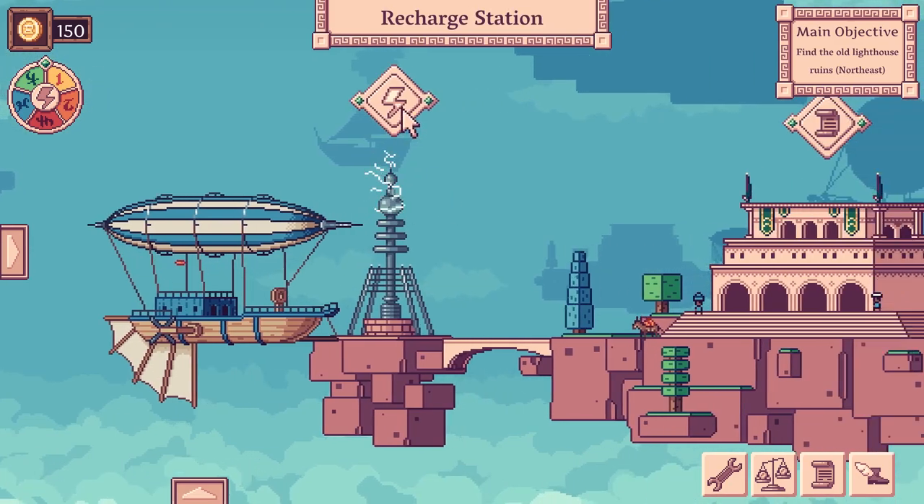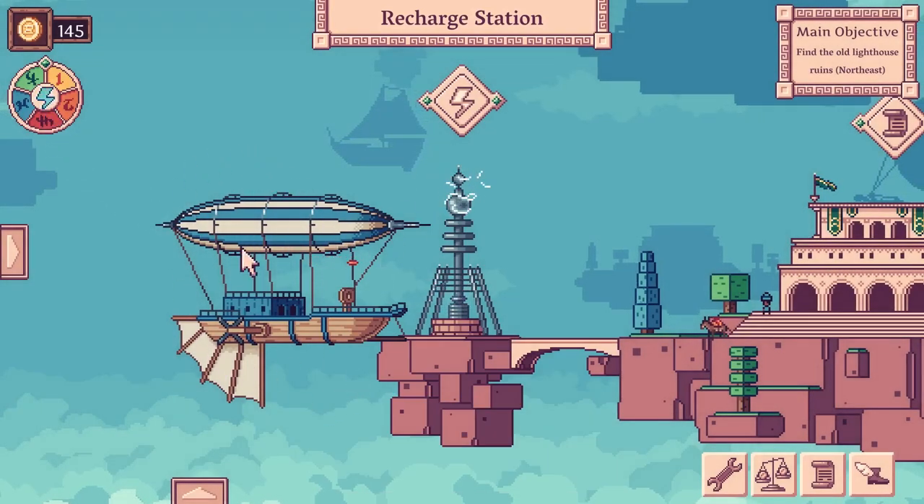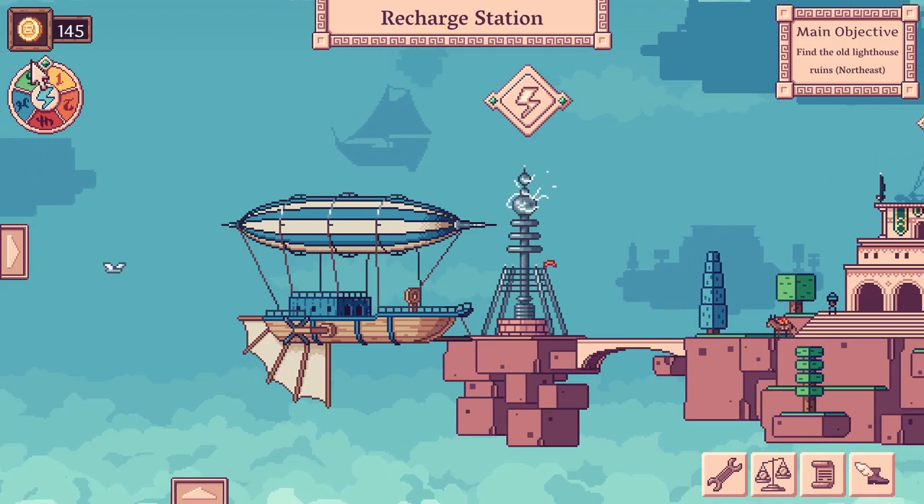First of all, we need to spend some cash recharging our ship to the maximum. That's our ship. Isn't it lovely? And you can upgrade that ship as you go. I haven't got a huge amount of cash. That's the week - this is a five day week, and at the end of every week you have to pay your crew.